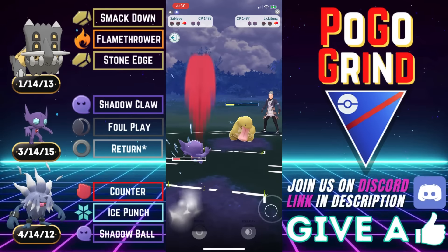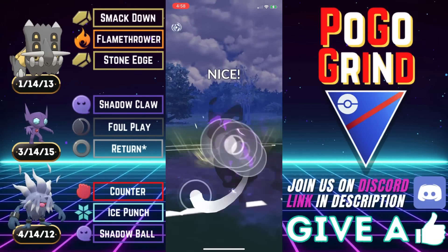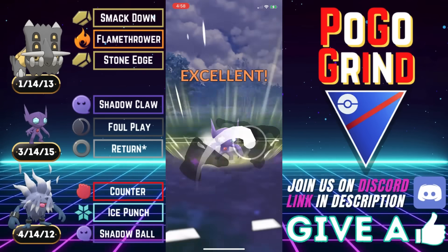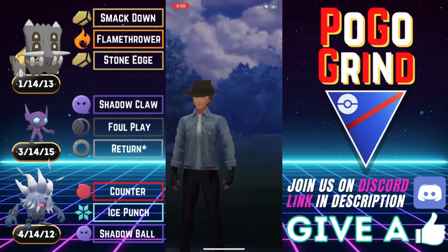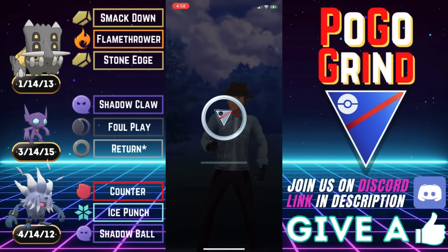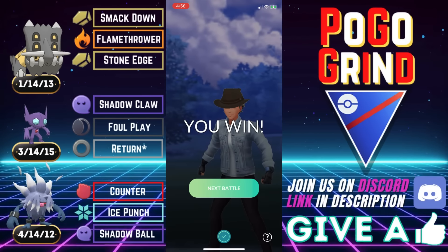The Shadow Claws have chipped this within Foul Play range. I abandon timing just to get rid of the Azumarill — I don't want to risk any shenanigans. Down goes the Azumarill. In comes the Shiny Lickilicky, and Sableye has put the team on its back. Down goes the Shiny Lickilicky — Sableye coming in clutch to absolutely close the game strong. Good game to them.